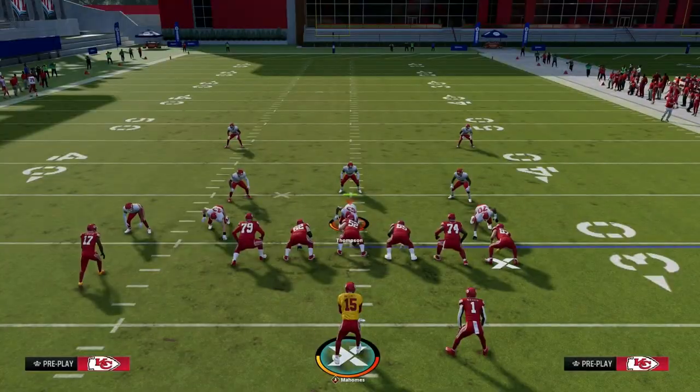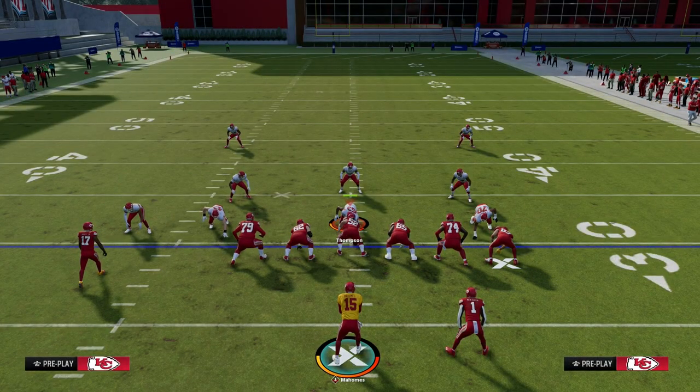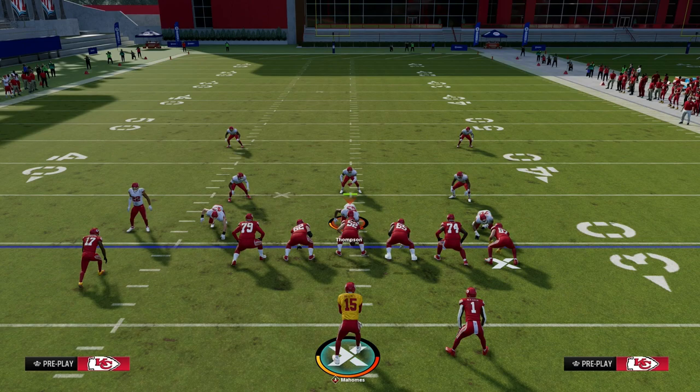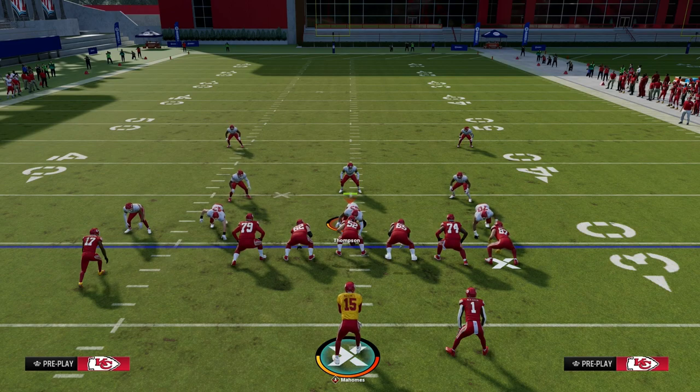Verticals breaks down every single defense. We teach this offense in detail in our Trips Tight End offensive ebook. If you want to sign up for the Patreon today, it's only $10. You'll get access to over 15 Madden 24 offensive and defensive ebooks, and as long as you're a member you'll get access to all updates as the game changes throughout the year. Head down to the description and click the link below.